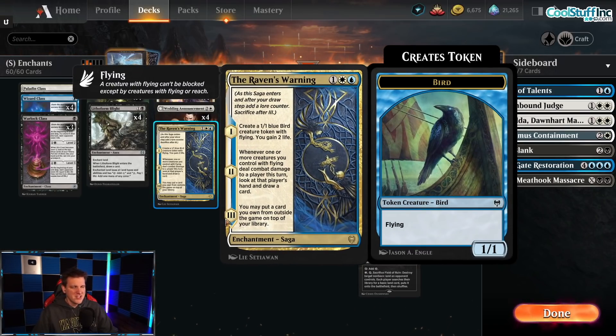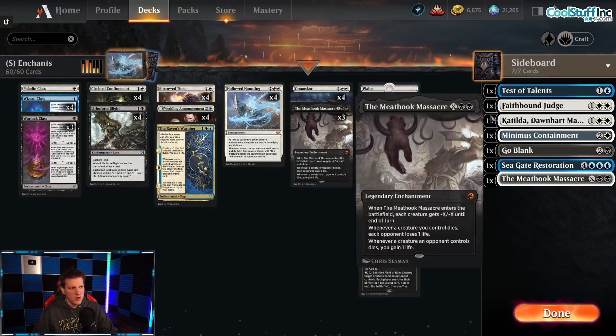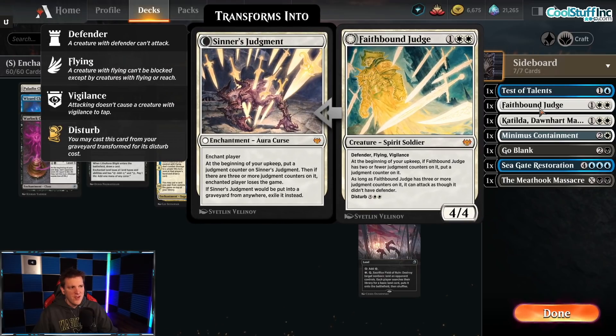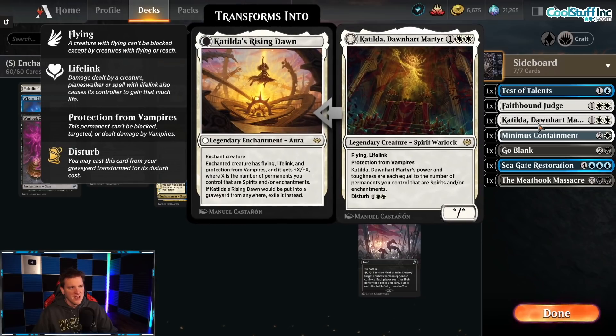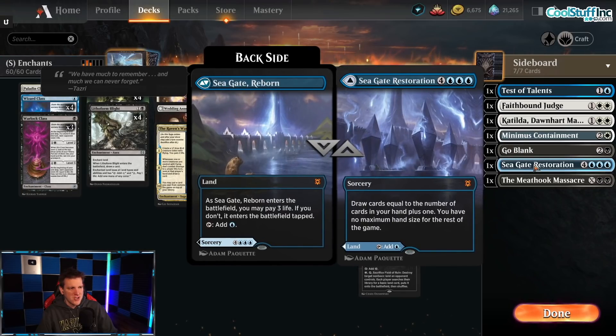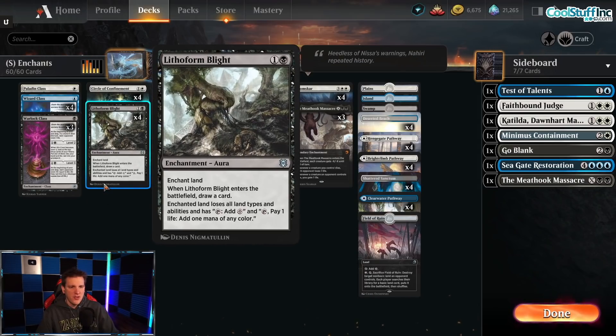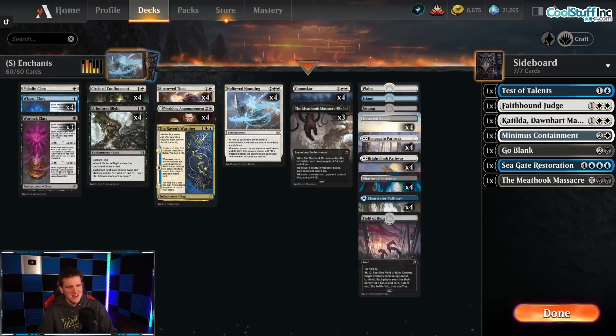Raven's Warning lets us access our sideboard in best-of-one, so I've got a wishboard full of cards for specific matchups. Test of Talents for mill and combo, Faithbound Judge for Monoblack, Katilda the Dawnheart Martyr — a big flying lifelinker you can fetch up. Minimus Containment solves just about anything while being an enchantment. GoBlank clears the graveyard, Seagate Restoration draws cards or hits a land drop, and Lithoform Blight nerfs creature lands, which are a significant problem since all our stuff is sorcery speed.